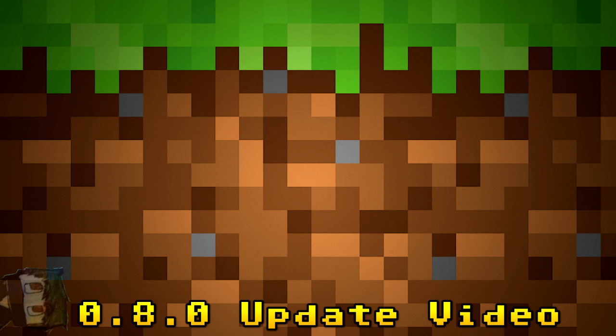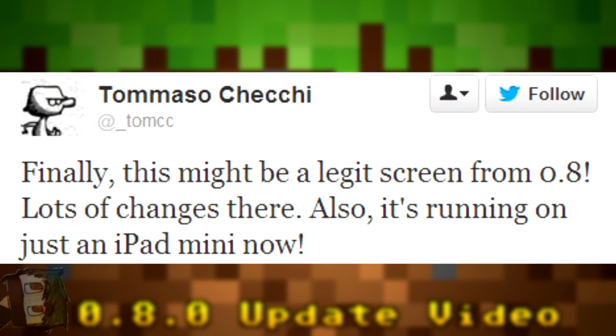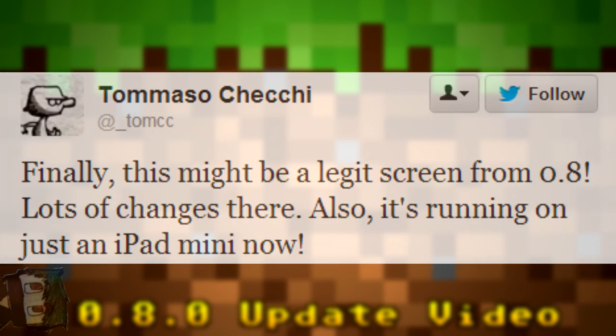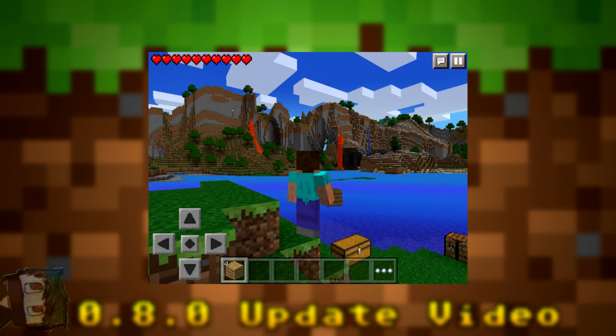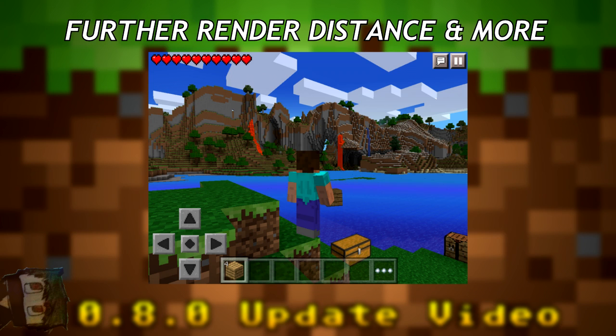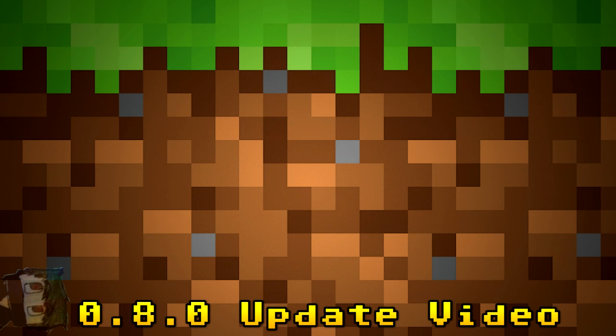Tommaso Cecchi tweeted out what might be a legit screen from 0.8, saying 'lots of changes' and noting it's running on just an iPad mini. In the picture, you can see much further with no fog in the background — suggesting there may be a further render distance or an option to turn fog on and off in Minecraft Pocket Edition.